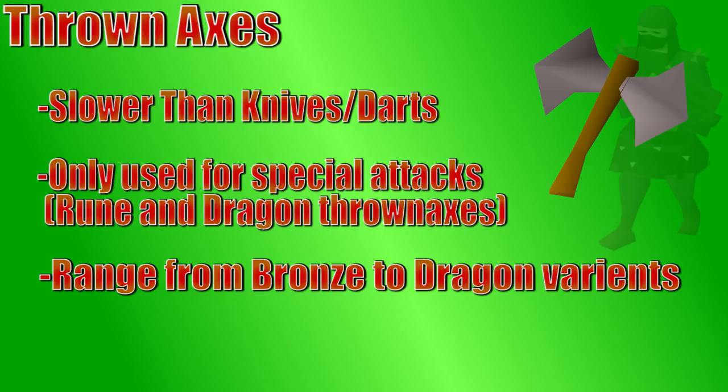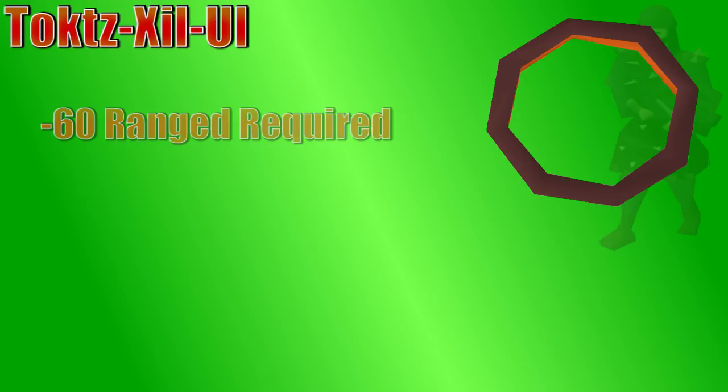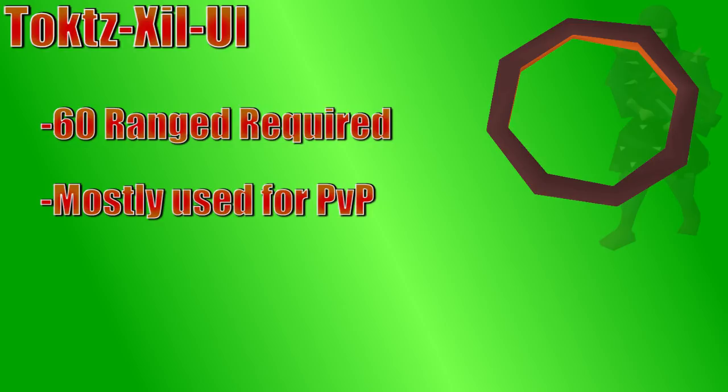The Toktz-xil-ul is an obsidian ring that you obtain from the TzHaar people under the Karamja volcano. It is a really powerful thrown weapon with speed in between knives and throwing axes. You do need 60 range to use them, and by then you generally have other good options for range, so these are also really only used in PvP if anything.